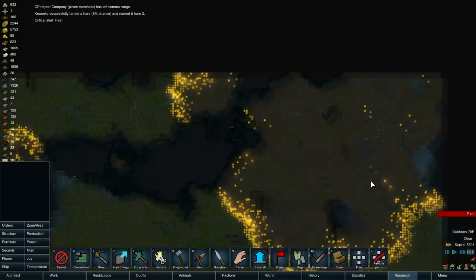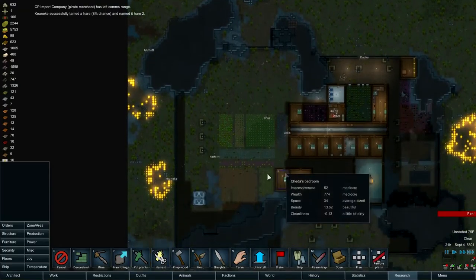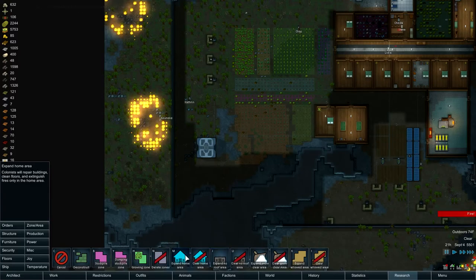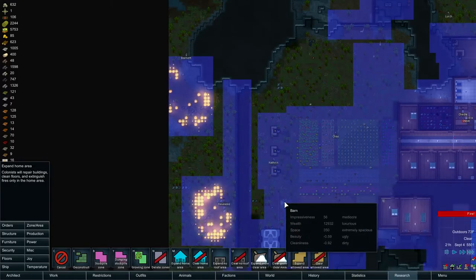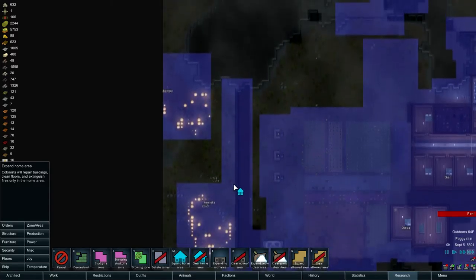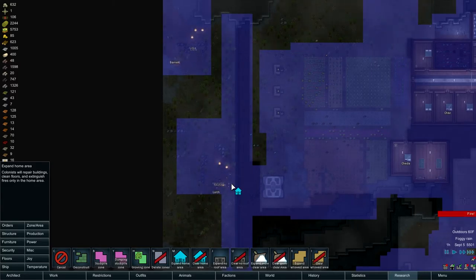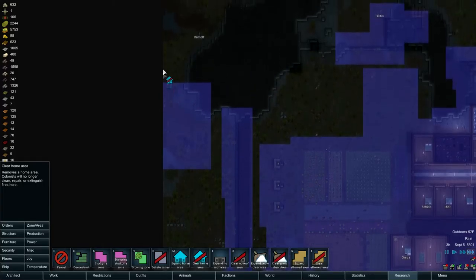Oh my god, look what the flash storm did. It's just burning through the entire area. Let me just pause this real quick so I can get this. I'm just going to temporarily make this part of our home area so they'll put out these fires. What the heck was that? That was a weird noise — was that an animal dying or something? I don't know, that was weird.